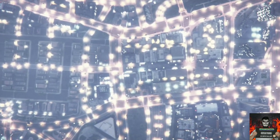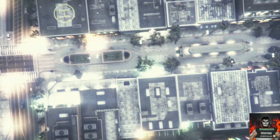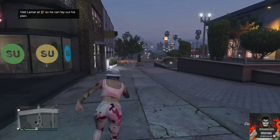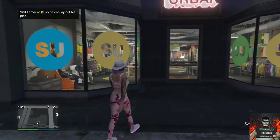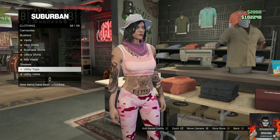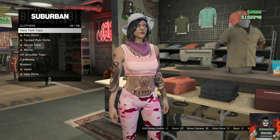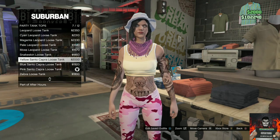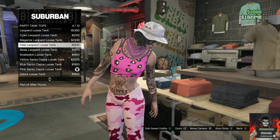For the first clothing glitch, I'll be showing you how to get an invisible stomach for your female character. With your female character, make your way over to the closest clothing store, go over to the top section, then go over to the party tank tops and select any of them.